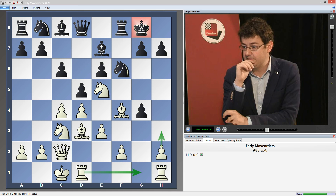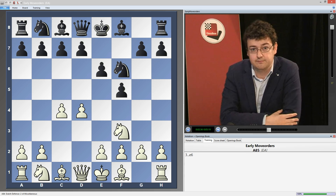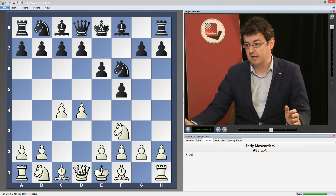So on move 2, after knight f3, it's very important to start with the move knight f6. Now if white goes c4, we go e6. It is very important to play it in this way. If white now plays g3, he has committed his bishop to the g2 square — now we can go d5.